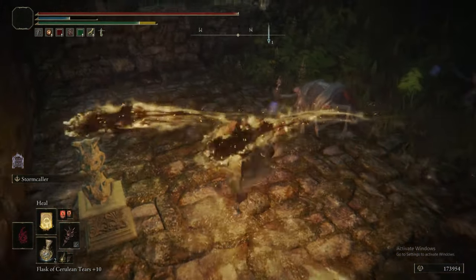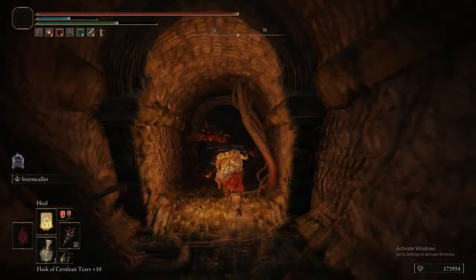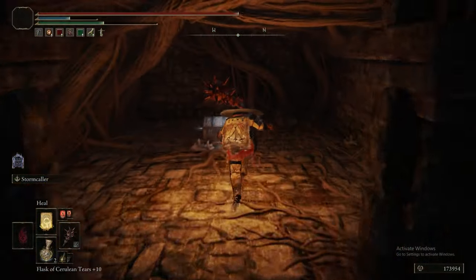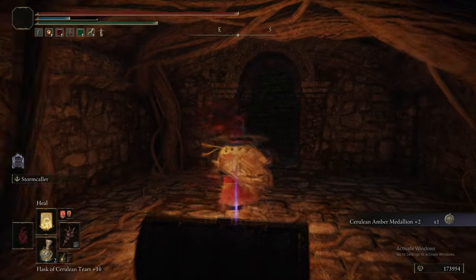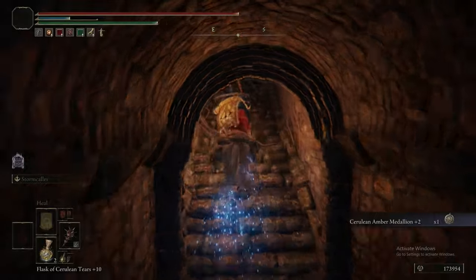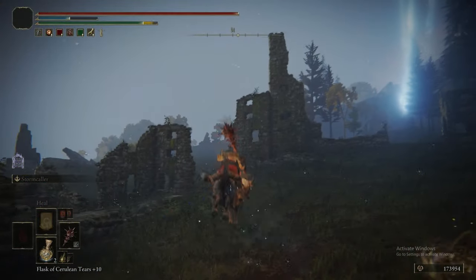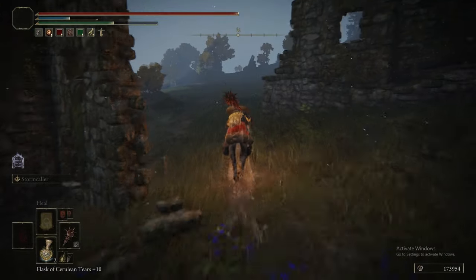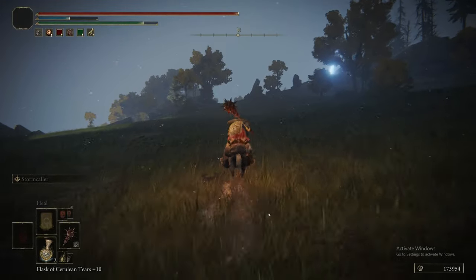There's also a spirit ash in this area that is quite difficult to get, but we have the method for you — you're getting the Cerulean Amber Medallion +2, which gives you increased FP. Funnily enough, you can get this far earlier than you can get the plus one version — you don't get that until Castle Sol in the Mountaintops.